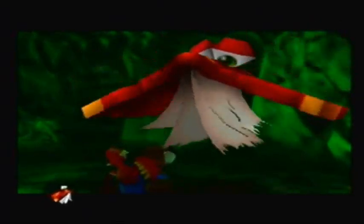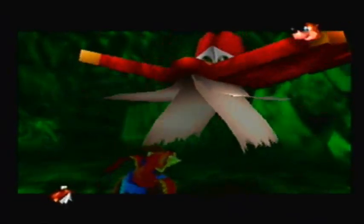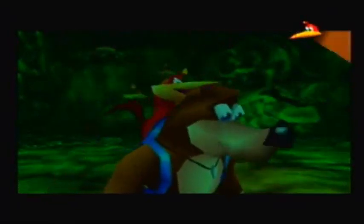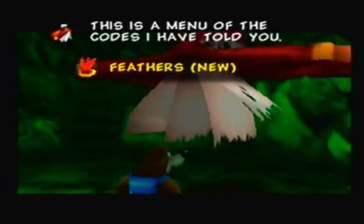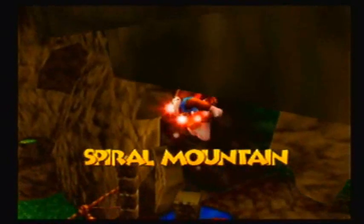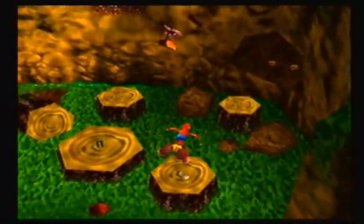My first cheat is... Feathers! Here's a small clue as to how to activate the cheat: Mayhem Temple, Code Chamber, Letters. I do understand, Banjo! Come on, let's go use that cheat! This is a menu of the codes I have told you. Okay, Feathers — I know how to spell Feathers! Now, if you didn't want to get the pages, you could've just spelled Cheato and then Feathers backwards — that would've also given you that!